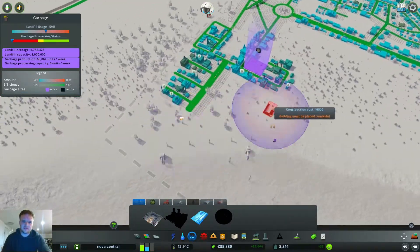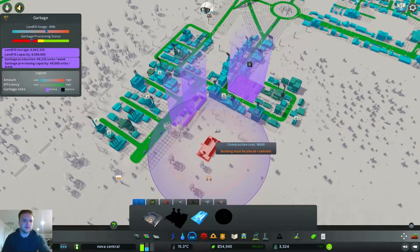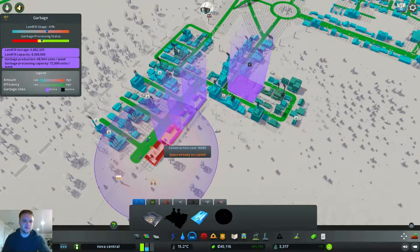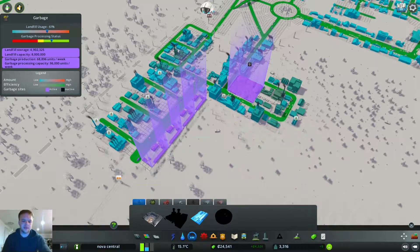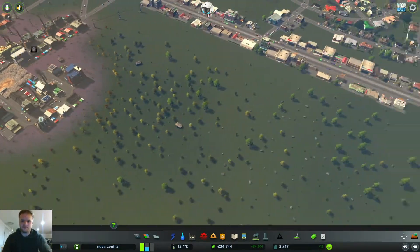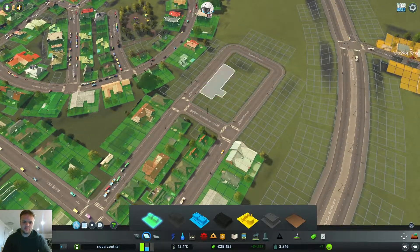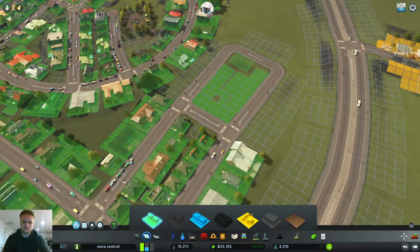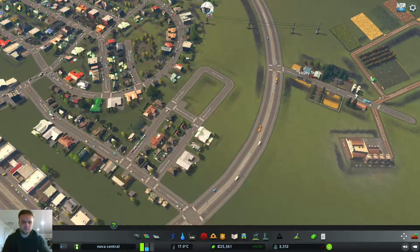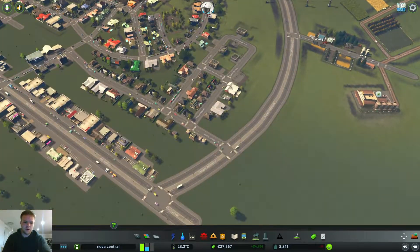There's no processing - that's why this is a problem. Let's put garbage processing in there - maybe another one. Bang to the green. Let's fill this out a bit with residential. Very nice, come along well - always a demand for residential, always. But we're balancing out very nicely.